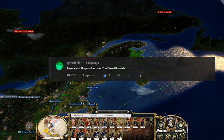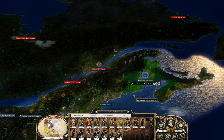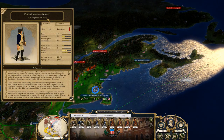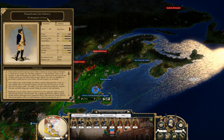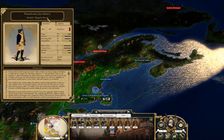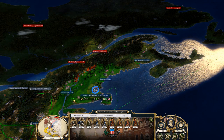The other one is Hogan's Heroes. Somebody commented Hogan's Heroes or the Dread Bonnets. I actually like the Hogan's Heroes name. That would be a good one for the Pennsylvania Line Infantry. We'll do ROF Hogan's Heroes — there is our Pennsylvania Line Infantry, Hogan's Heroes.